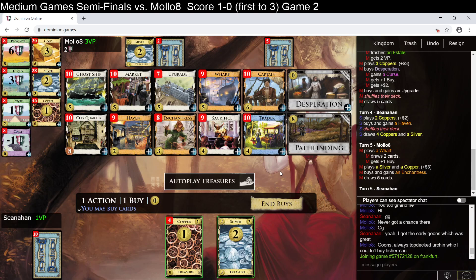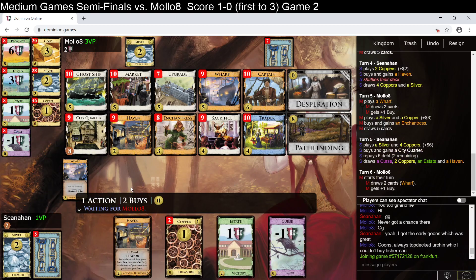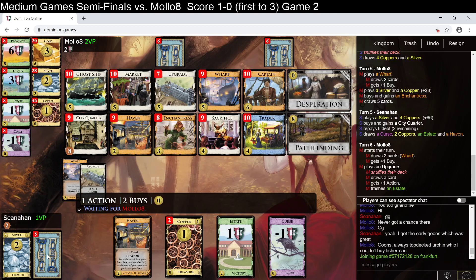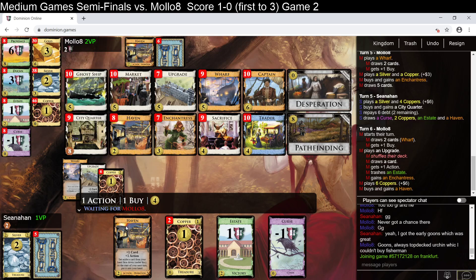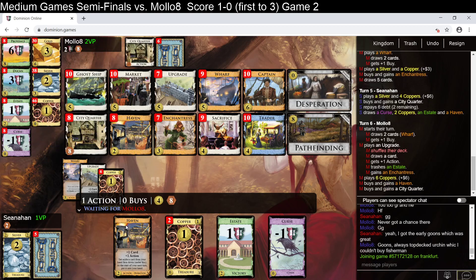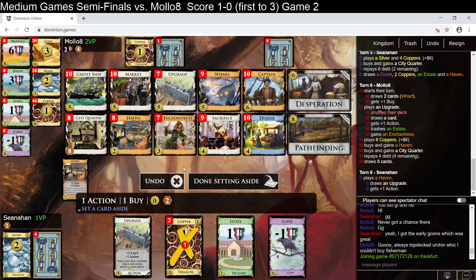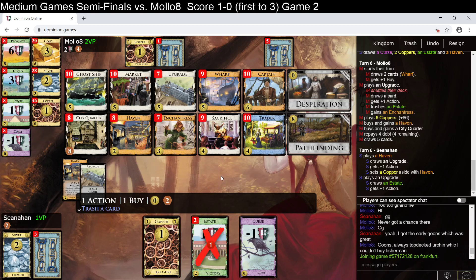This is weird to ask, but is it even worth getting a captain here, or do I just want to get a city quarter now? And I think the answer is I just want to get a city quarter. I do need to pick up a ghost ship here pretty soon. Three of those five cards are actions — enchantress, two upgrades — hoping very much to draw one of them here. Best case scenario, I draw a couple of them. I'm probably not going to be able to buy anything this turn anyway, so that was unfortunate.